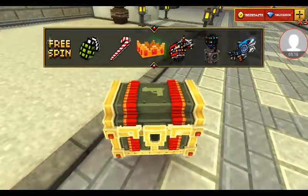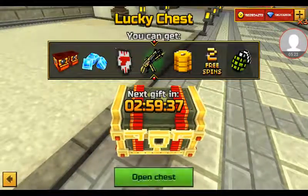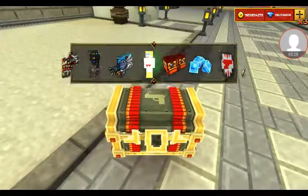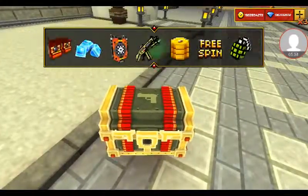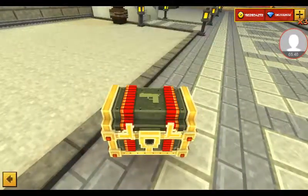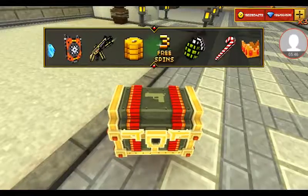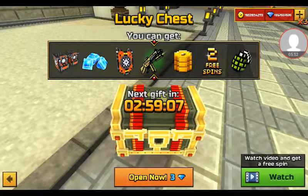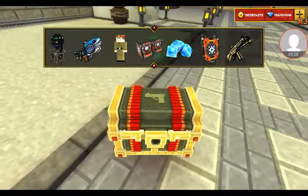Free spin - there you go! I want spark shark, I used to have spark shark. I thought I was gonna get spark shark but I got three big head potions - I was like no way! My little brother is only level 10 and when he spun the chest at like level four he got spark shark and power claw. I was actually jealous, to be honest.